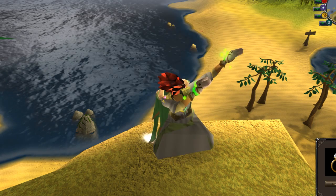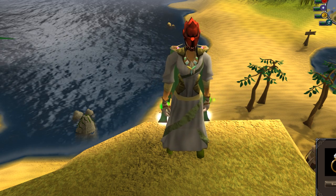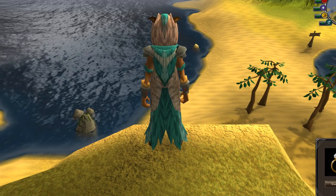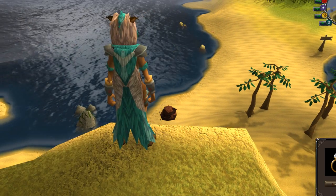Next, on to the sky pouncer outfit. This is a cosmetic set that was released with the red prepaid membership card. If you get one of those — I believe it's before April 30th — you can get the cosmetic outfit. And if you have a sky pouncer pet, it looks pretty good with it, I'd say.